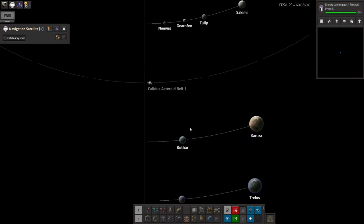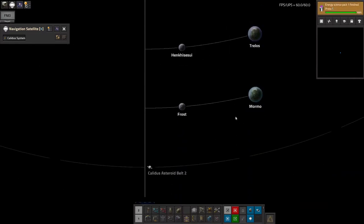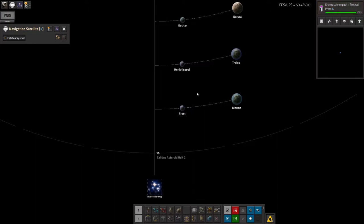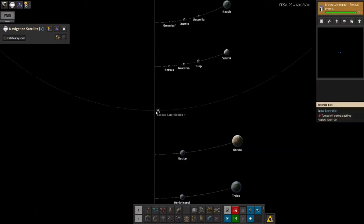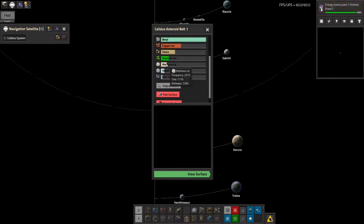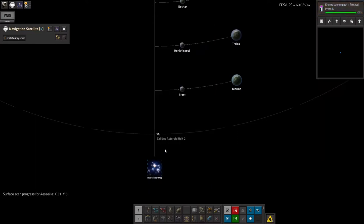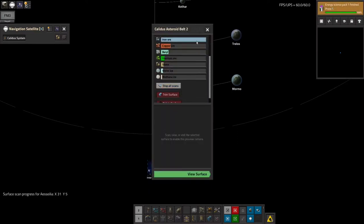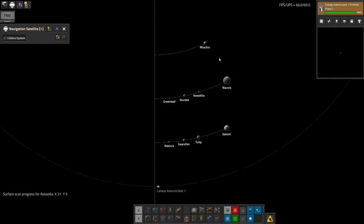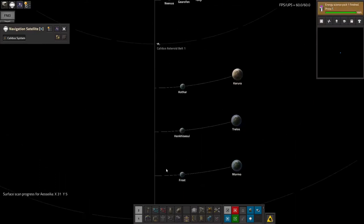We've got the asteroid belts as well — I've not looked at those. I've got methane ice there; other than that, everything else is stuff I've gotten from other places. Until I need methane ice, I'm probably not going to go there. Frost is way out here and that's why it doesn't get so much solar, and it's why I've ended up building a nuclear power plant out there.